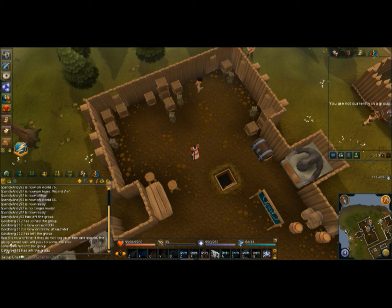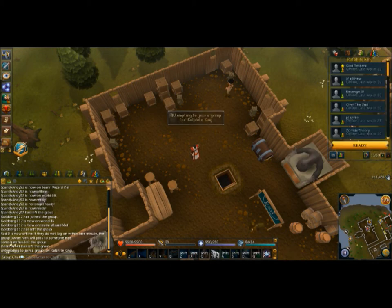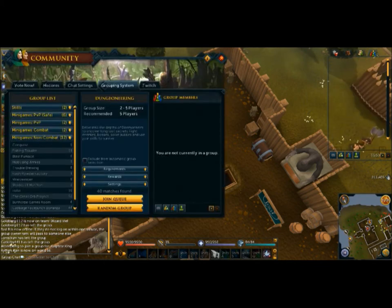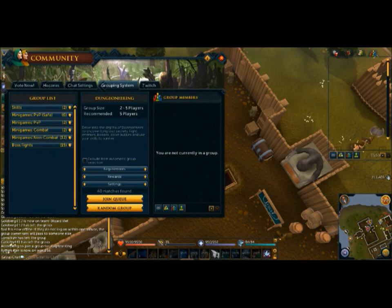On the forums, Mod Hunter was saying he wants to fix that and get it up and running — this is sort of his thing. To open the Groups tab, for me it's Shift+G; by default it's G, but mine is already bound elsewhere. It's part of the Community tabs, and on the side you can see a list of different categories.